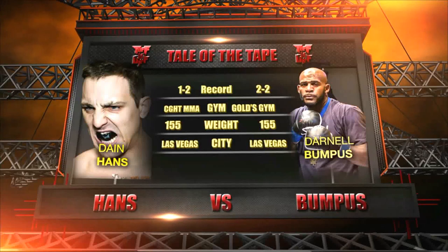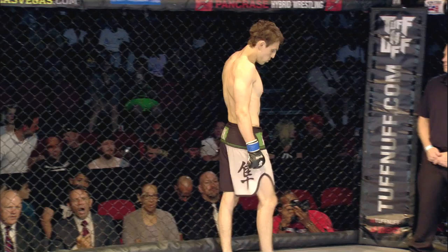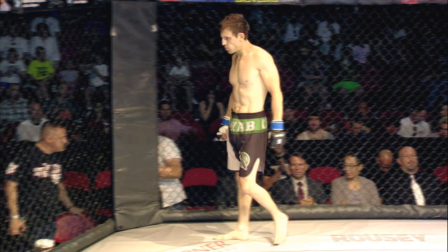Ladies and gentlemen, our next bout of the evening is scheduled for three two-minute rounds in the Tough Enough Lightweight Division. Introducing first, fighting out of the blue corner with a record of one win and two losses, fighting out of Carlson Gracie Taurus MMA, Las Vegas, Nevada — Dane White Tyson Hans!